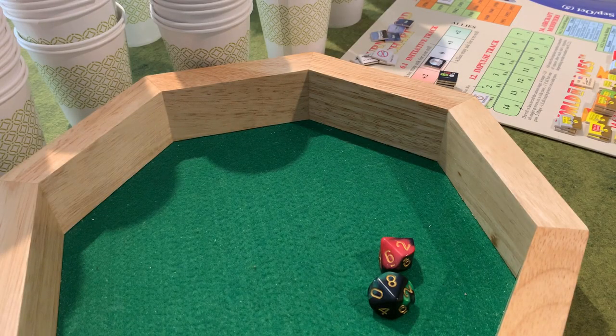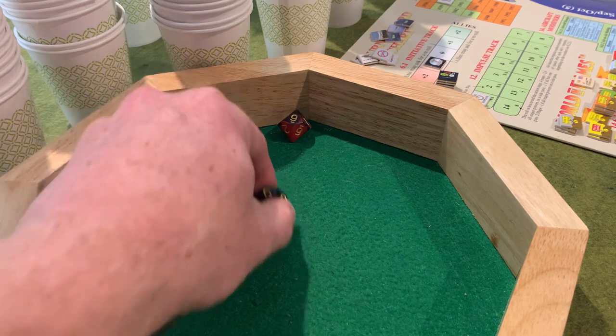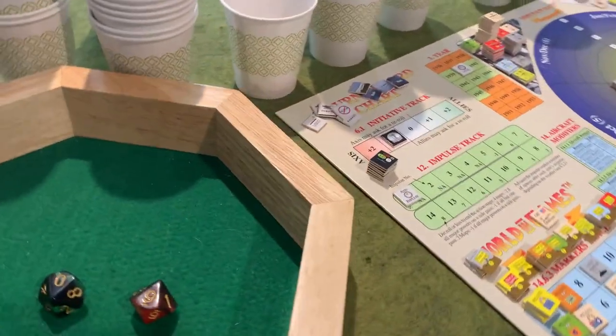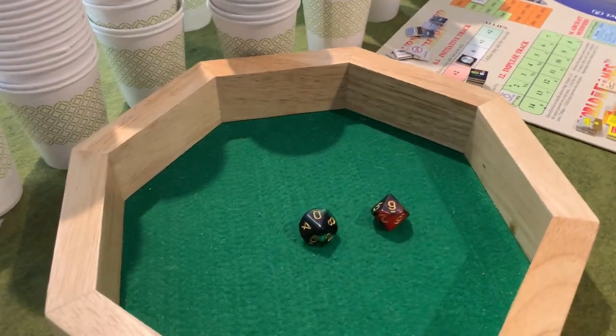The Axis won initiative last turn, and they also have a plus one die roll modifier on the initiative roll this turn. The red die is the Axis die, the green die is the Ally die. It looks like we have a 9 plus 1, 10 to 10 — it's a tie. However, because the Axis won initiative last turn, that indicates the Allies will win initiative this turn.